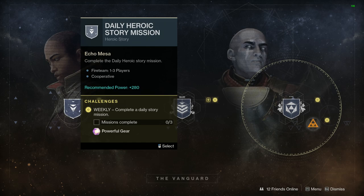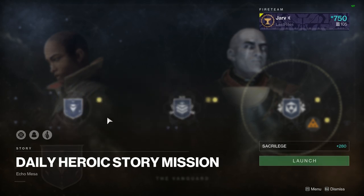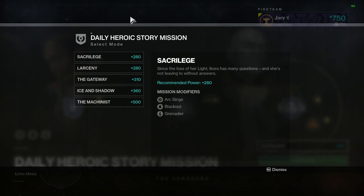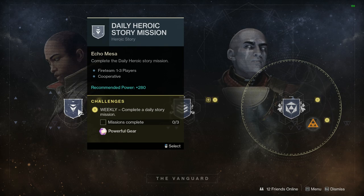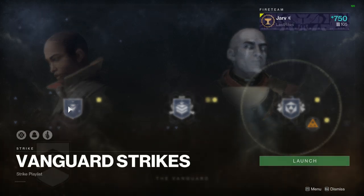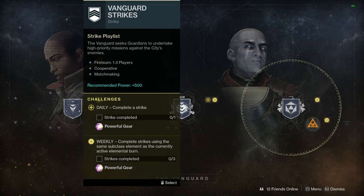Looking at the Vanguard for this week — the daily heroic mission stories have Arc as the burn with Blackout and Grenadier as modifiers. There are five missions today and these rotate every 24 hours. Complete three of those for a powerful reward. For Vanguard Strikes, we also have Blackout and Grenadier alongside Arc Singe — complete at least one strike for a powerful reward, and using the same subclass element as the active burn (Arc) earns another powerful reward, so three strikes total will get you two powerful drops.